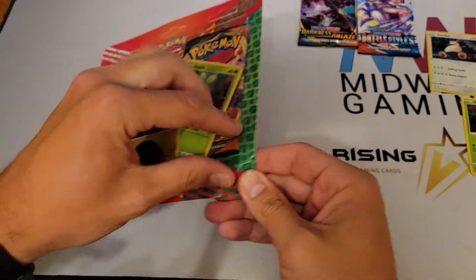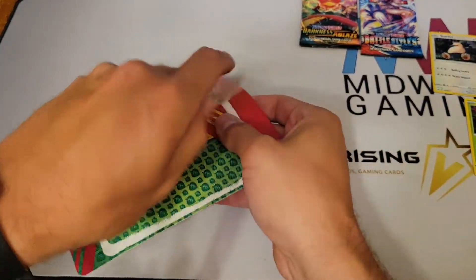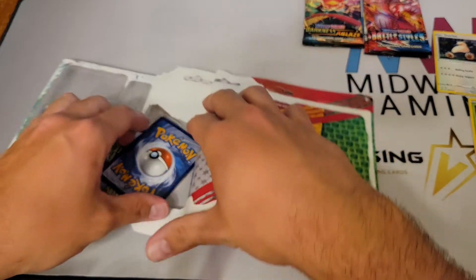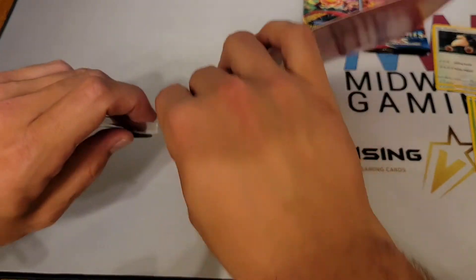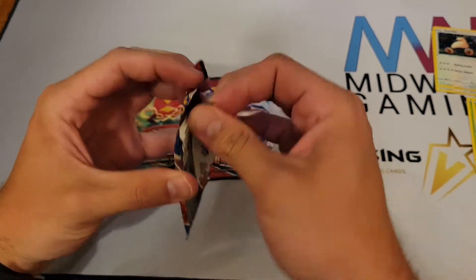There's another Darkness Ablaze. I think it would have been cheaper if I'd just bought the two Chilling Reigns I was allowed. But being me, I like to try and get the most value while I'm out. I don't like making more than one trip, so I figured four packs versus two is a better deal. We're going to go back and forth and get started with Battle Styles.